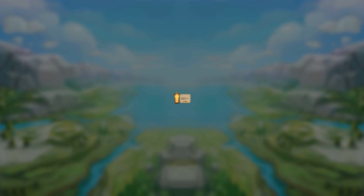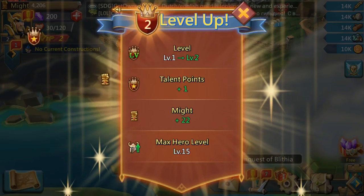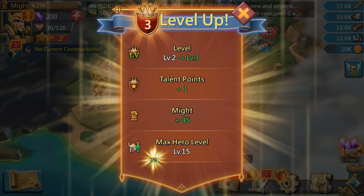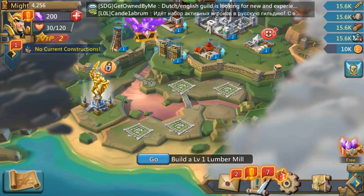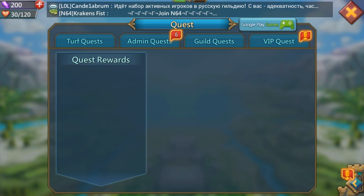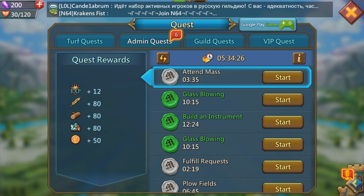We get player experience and hero experience from the victory, and we can now build resource buildings — lumber mills, quarries, mines, and farms. We level up to level 2 and then 3 quickly. One of the first things you want to do every day when you log in is click on the VIP quests — this gives you a treasure chest to open daily with very nice rewards. As you level up your VIP, you can get more chests.